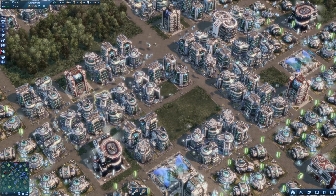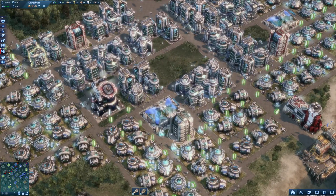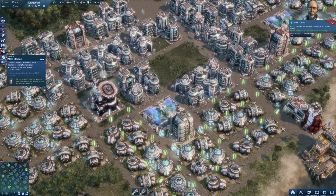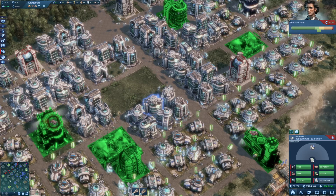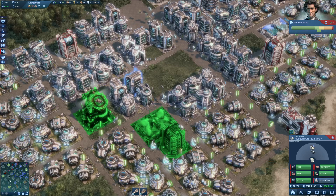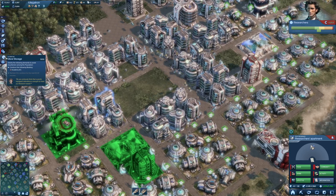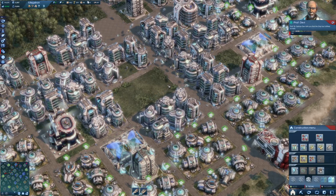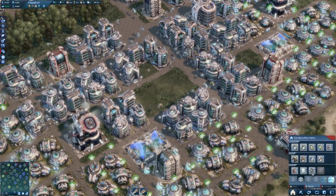Hello and welcome back to Anno 2070. Last time we finished in Megatron and we do have the demand for the Academy that my people want. The researchers have the demand for the Academy - they're not theoretically needing it at this point, but they still want to have that mission. We need to build it and maintain it for five minutes, and there's the perfect spot here in the middle of Megatron. We actually need to place two buildings there.